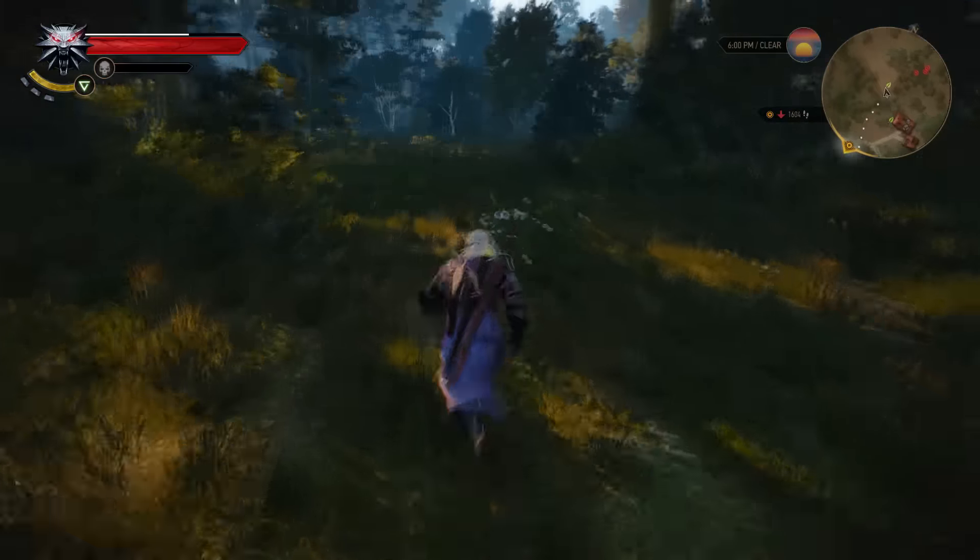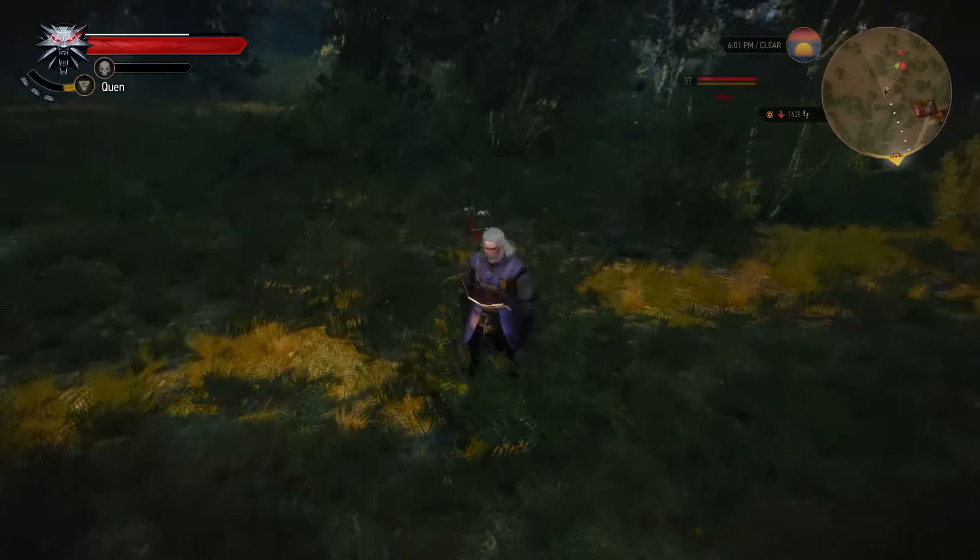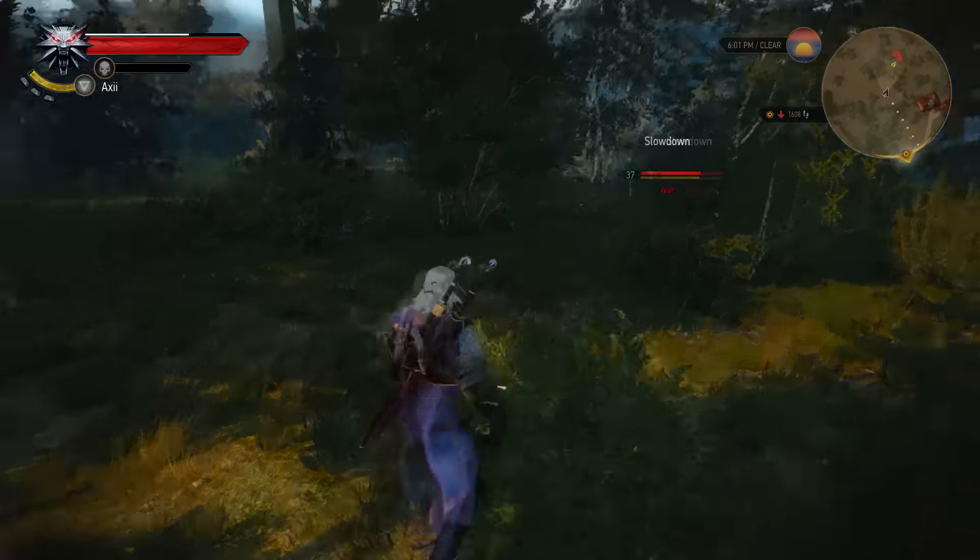Hello everybody, welcome to part 12 of my Witcher 3 Hearts of Stone Deathmarch playthrough. I killed some boars and I want to go back to doing the main quest now. But first I just want to get some kills, because I want to use my new Enhanced Sword with the higher distance Whirl. Against those boars in the last part, they weren't really the best to fight with Whirl because they had a charging attack. But enemies that stay close seem very fitting for the Whirl attack.